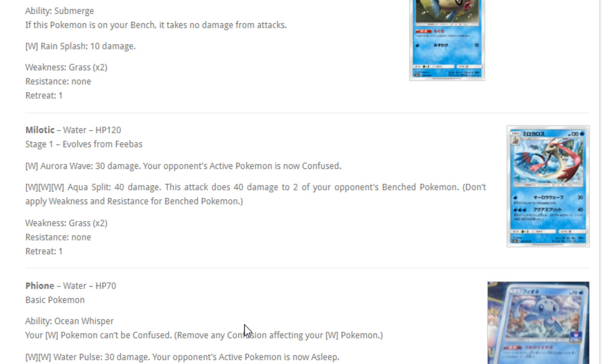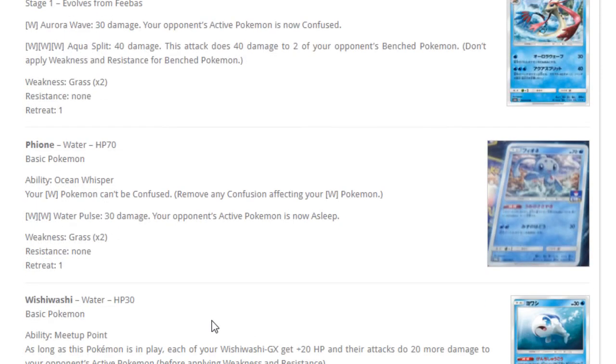Jynx — ability Ocean Whisper: your water Pokemon can't be confused. The ability would be decent if it prevented any special condition, but it's only Confusion, which is already one of the weakest special conditions. Your opponent doesn't have to attack — they can just retreat. Poison immediately does 10 damage, Burn instantly does damage, Sleep forces a flip, Paralysis locks your opponent — but Confusion is just okay. I would never play a card just to prevent Confusion.